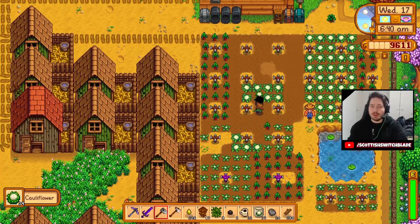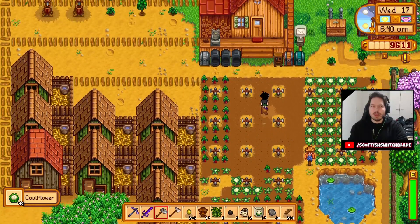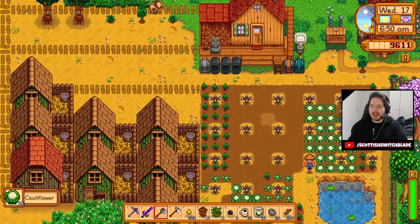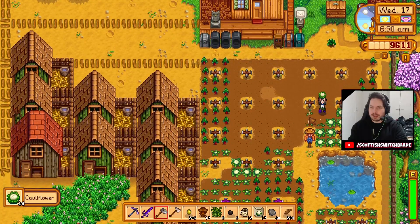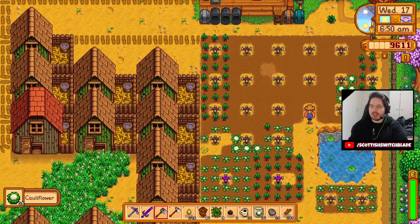I have a couple of oak trees up here that I've tapped but sadly I seem to have cut down every tree on the map. I've got no way of getting any oak resin, so I'm just waiting for those to give me some. Then the kegs are going to come. But all these cauliflowers are just going to be sold.